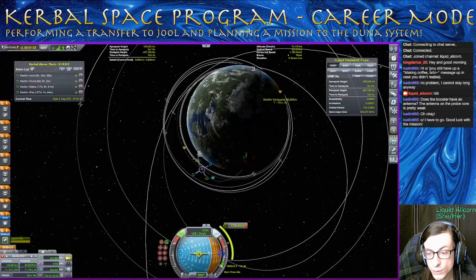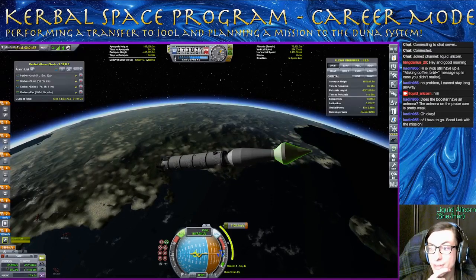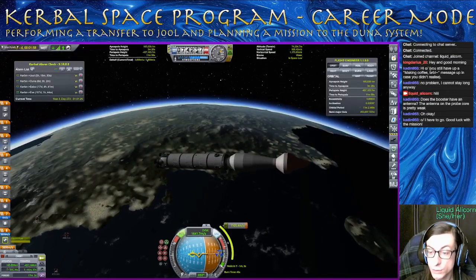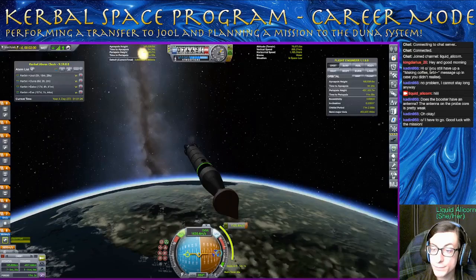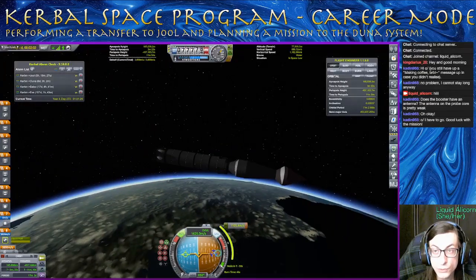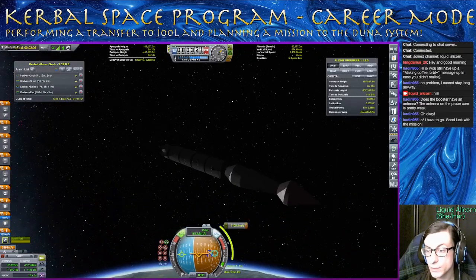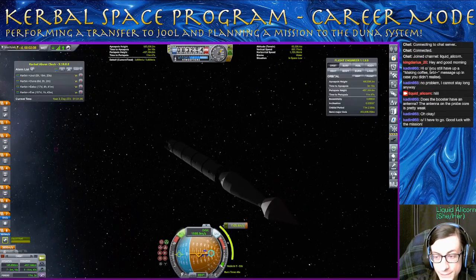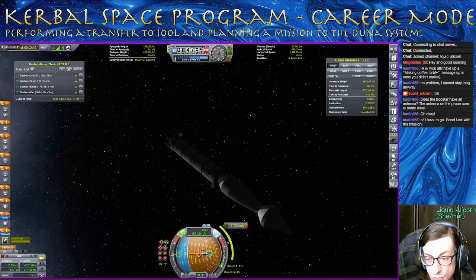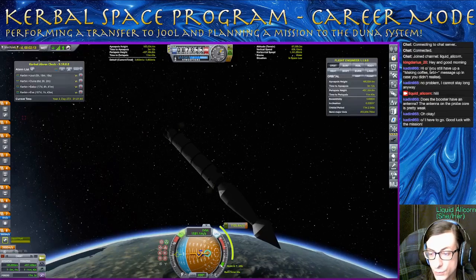Also just to make the maneuver node take a little less time to burn off — once we get done turning, I'll pop both of these fairings, which you'll see will decrease our burn time from 46, probably to around 40. You do want to wait to pop these fairings until you're at about 40 to 50k — then the atmosphere is thin enough that your stuff won't break if you detach it. We're going to have to burn soon so we don't have too much time. We need to start at 23 seconds, it looks like, or probably around 20.